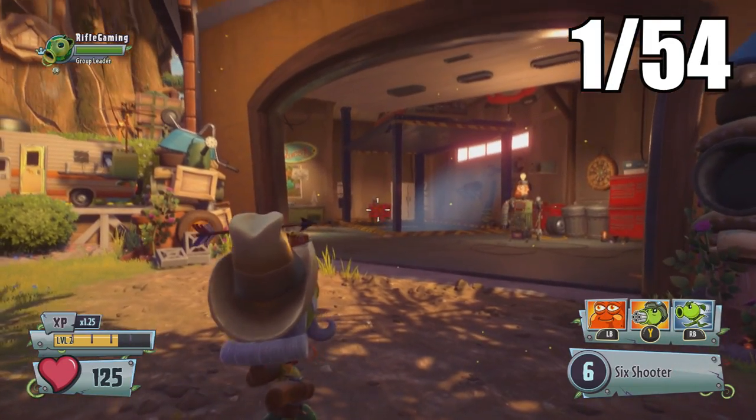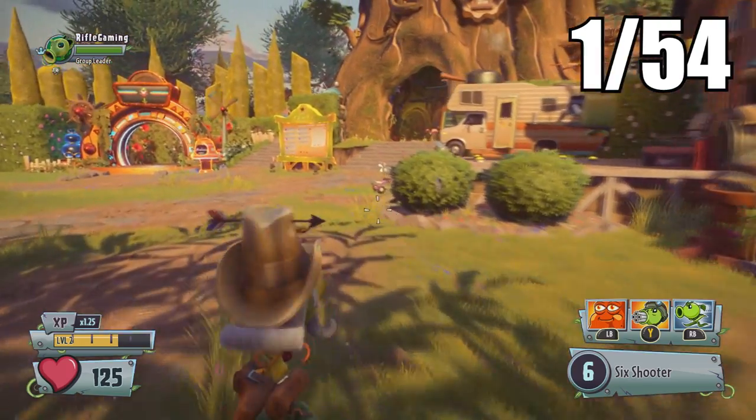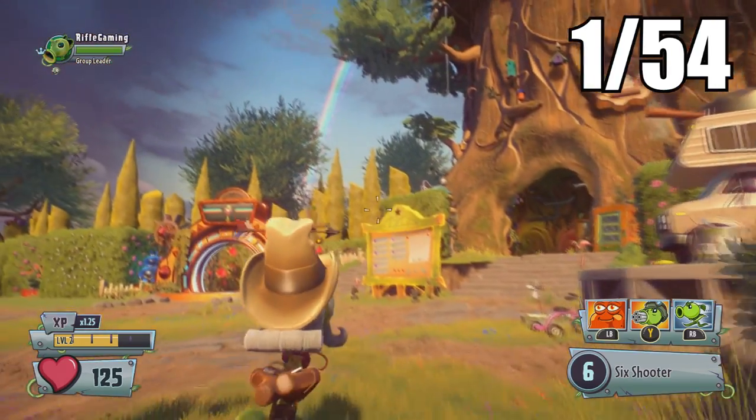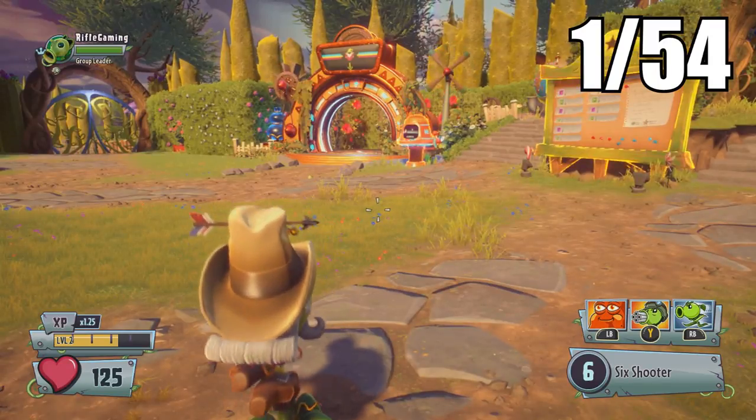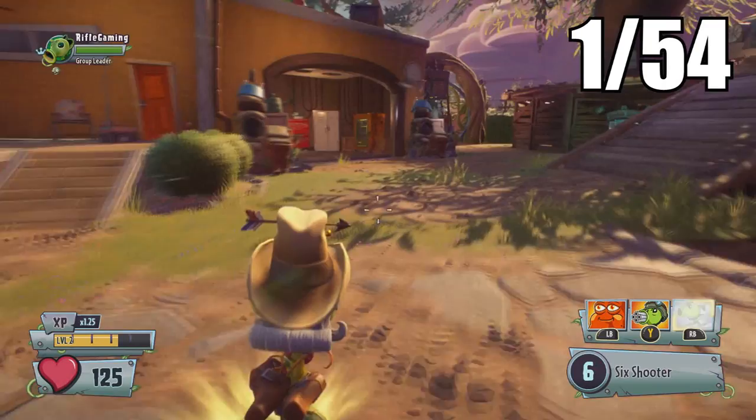There will be a few golden gnomes located around the backyard, and the rest we'll be getting from multiplayer maps. Don't worry — you don't have to actually play against players. You can set the settings so you're versing nobody and nobody's on your team, so you're free to roam around.